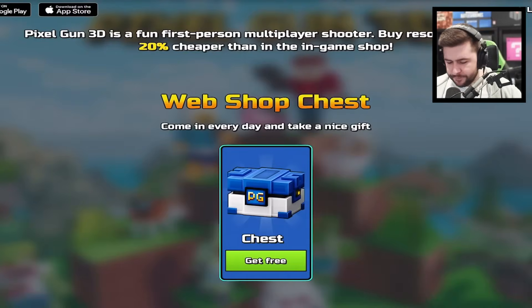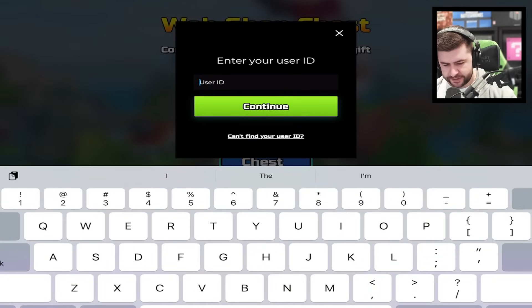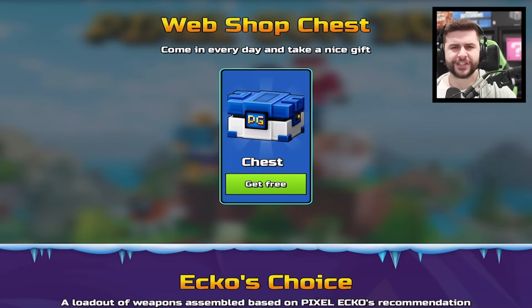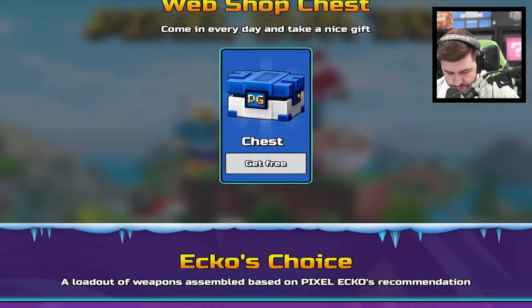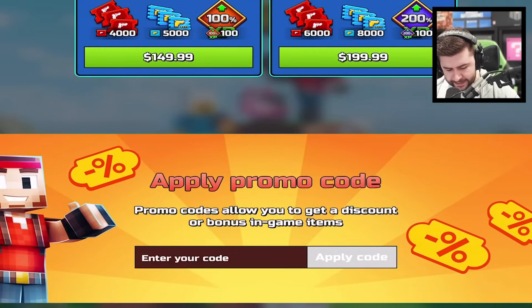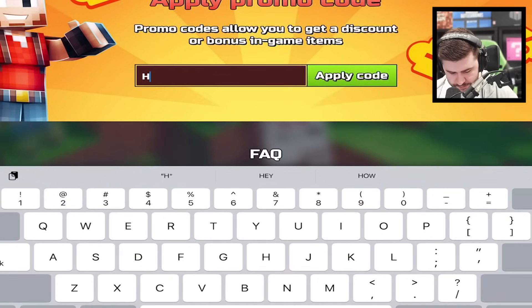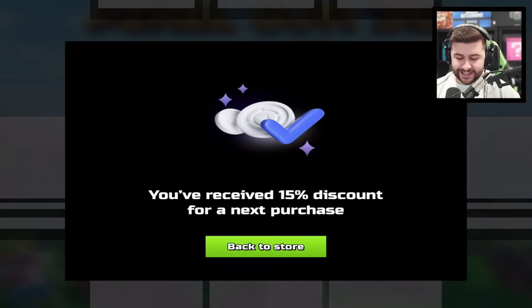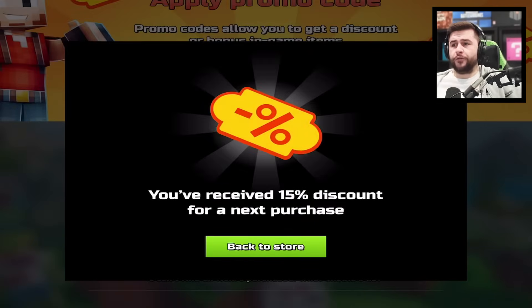Massive shout out to everyone who has been purchasing currencies on the Pixel Gun web store while using my link. Don't forget to claim your free chest every single day. If you scroll to the bottom while using my link and type in the code — all in capital letters — Happy New Year, you will get an additional 15% off, which is a total of 35% off.